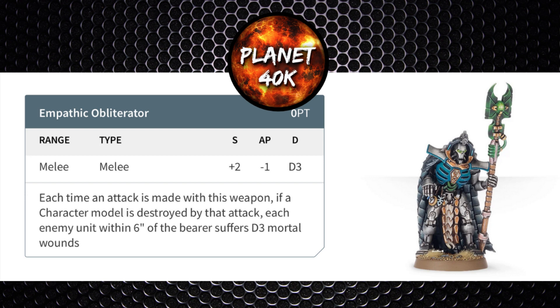His only weapon is the Empathic Obliterator, a melee weapon: Strength +2 (making it Strength 7), AP -1, damage D3. Each time an attack with this weapon destroys a character model, each enemy within 6 inches of the bearer suffers D3 mortal wounds. Strength 7 is nice but AP -1 and D3 damage is a bit iffy. Against infantry he averages 3.3 hits and roughly 2.2 wounds — likely killing a single 2-wound Space Marine. Against Toughness 7 vehicles with a 3+ save, average damage is about 1.7 wounds per fight phase — quite mediocre.